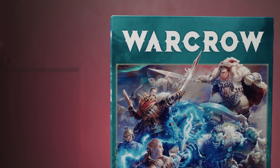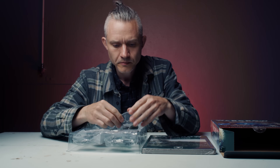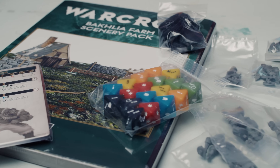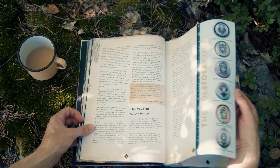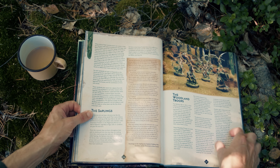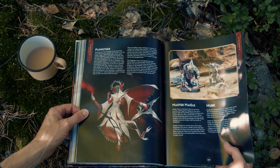As of the release of this video, Warcrow is an all new game and the first release contains everything one needs to play an introductory game. We have two factions — the orcs, or nordic tribes if you will, kind of like nomadic viking orcs, and the Hegemony of Embersig, a sort of imperium-type faction of humans and other five-finger races like dwarves and elves. The box also contains dice, markers, tokens, stat sheets, cardboard style terrain and a rule book — a game in a box.